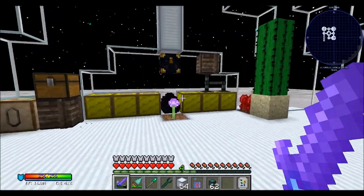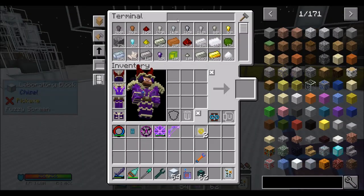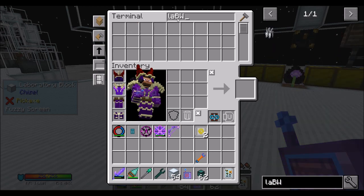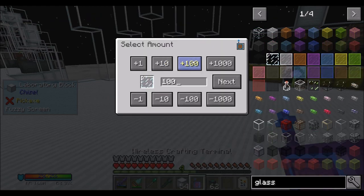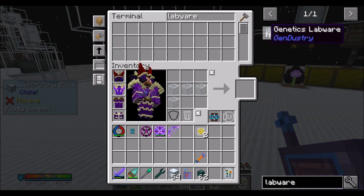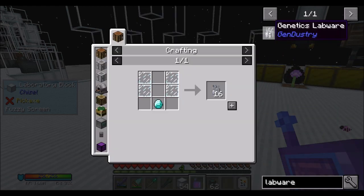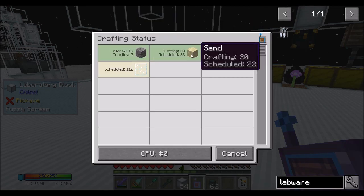Once these bees are done, I'm going to need more labware, by the way. Labware — glass panes. I never did set up a cobble works, and I probably should. Making the glass first.